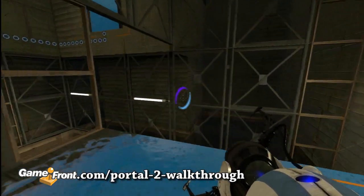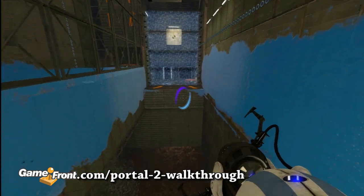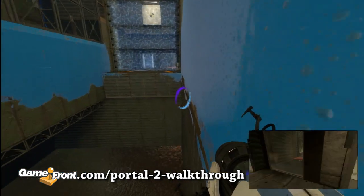Now all you have to do is head back to the main vault room, speed across the orange gel, bounce off the blue gel, and you'll reach the vault.